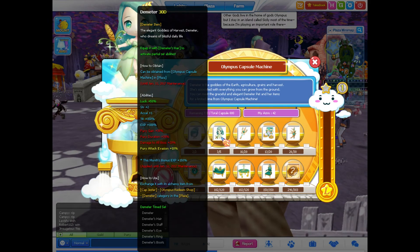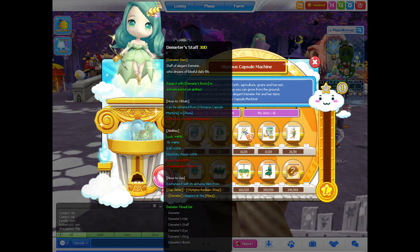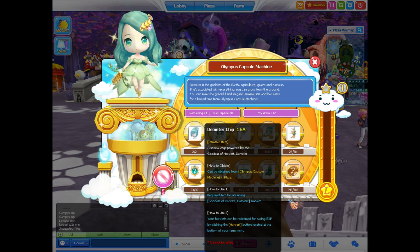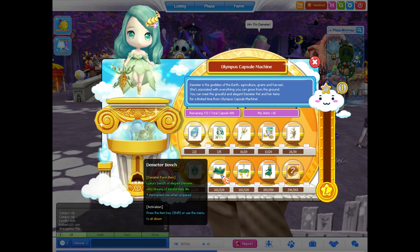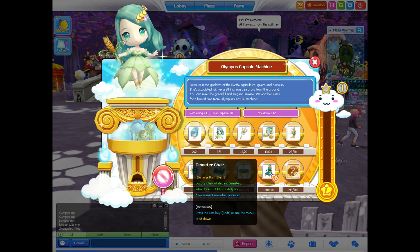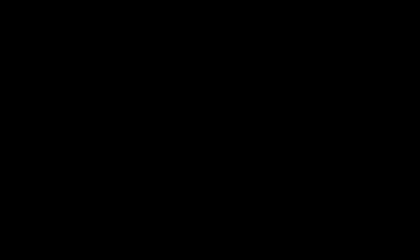The Olympus capsule currently contains the Demeter Pet, Demeter Set, and Demeter themed farm items. All Demeter items can be turned into durability items at the cap jester. The Demeter Hare and Pet have a bonus of 200% EXP and 100% EXP respectively until January 11th. If you receive two Demeter chips, you can obtain the Goddess of Harvest Demeter Emblem.